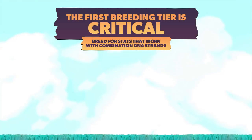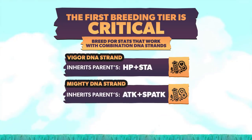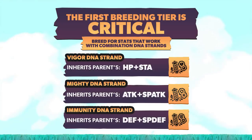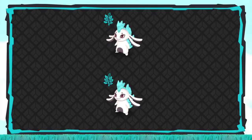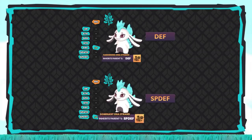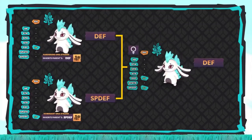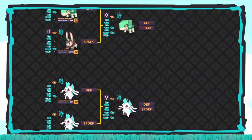As a quick reminder, the combination strands are as follows. The Vigor DNA strand passes on HP and Stamina, the Mighty DNA strand passes on Attack and Special Attack, and the Immunity DNA strand passes on Defense and Special Defense. Still in the same tree, let's focus on the second set of parents. In this case, we'll be using two Lapinites — one with perfect Defense, the other with perfect Special Defense. One will be equipped with the Hardening DNA strand to guarantee Defense gets passed on, while the other is equipped with the Dominant DNA strand to pass down Special Defense. The resulting child will have perfect SVs in Defense and Special Defense. To recap, we now have a Crystal with perfect Attack and Special Attack, and a Lapinite with perfect Defense and Special Defense.